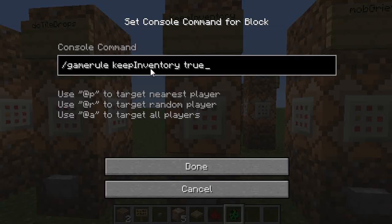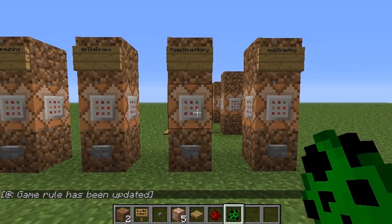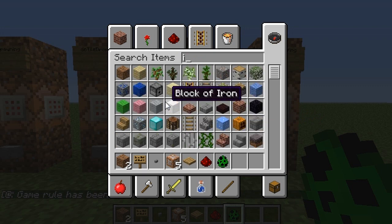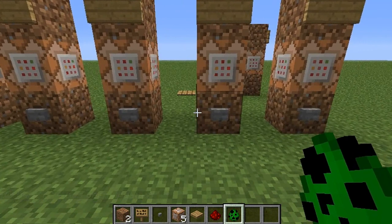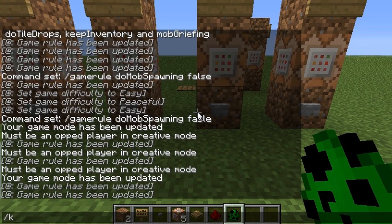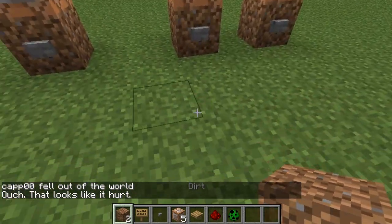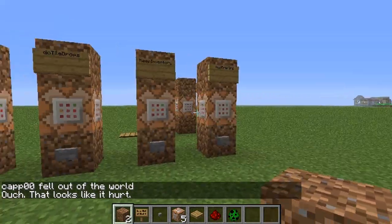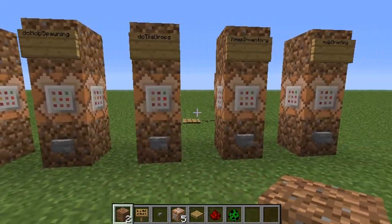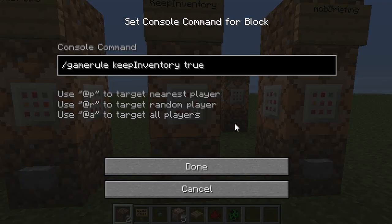keepInventory — keep is lowercase, Inventory is case sensitive. What this means is if you have it set to true, when you die you keep everything that's on you: your armor, your weapons, all the stuff you have equipped, everything in your active bar stays the same. So you can go ahead and kill yourself, respawn, and boom — you have all your stuff still. That's pretty awesome for adventure maps. If you want to turn it off, you just change it to false.